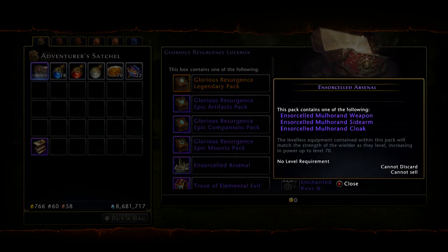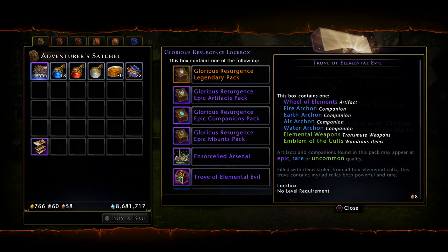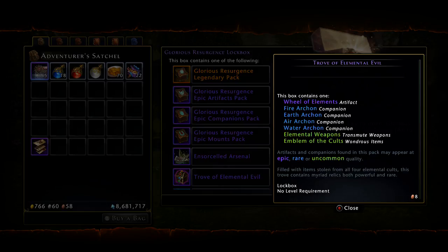Moving on to the Trove of Elements, which is another key factor of this lockbox, especially for PS4 users - because now you do finally have access to the Will of Elements, which in my opinion is the best artifact effect in the game. The Archons are also now available to you. I believe the Fire Archons are in the trade bar store, however the Earth, Air, and Water archons - this is the first time you'll have access to those. Also out of the Trove you have a chance to get elemental weapons, which are actually just skins. At the very bottom you can see the Emblem of the Cults.